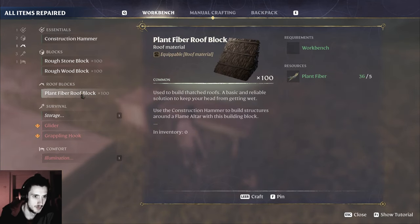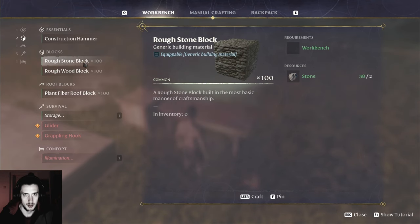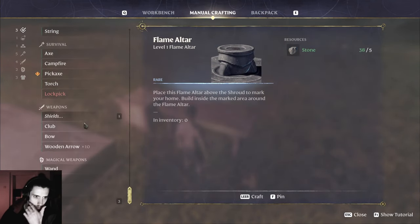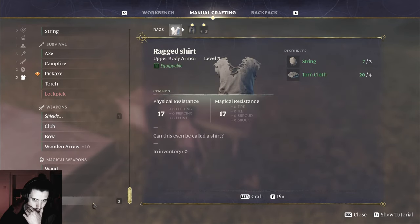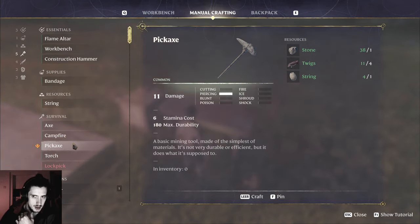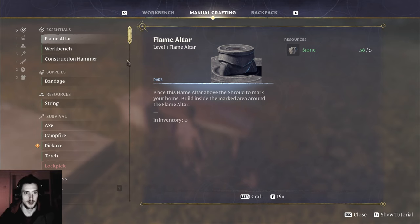At least I can open it like that. Love that shirt — so sexy. Pickaxe, don't need it. Bandages work better. Bench — I have that already. Nothing new here.